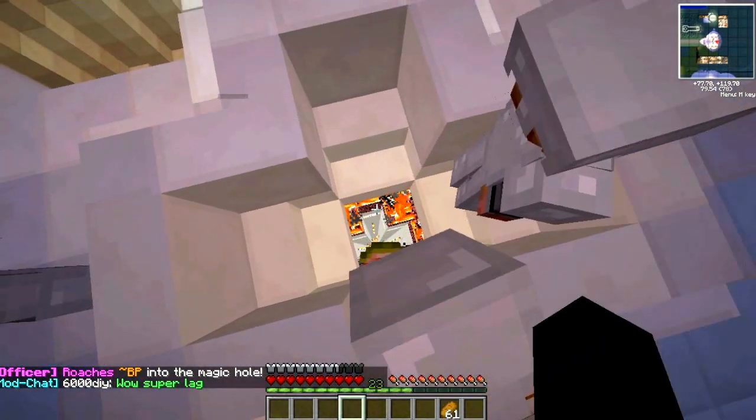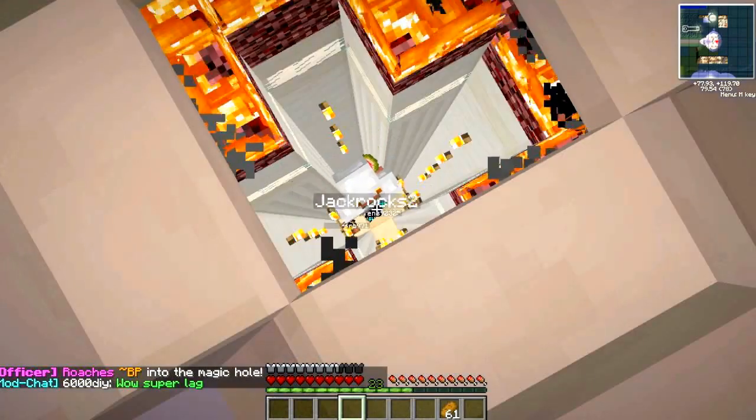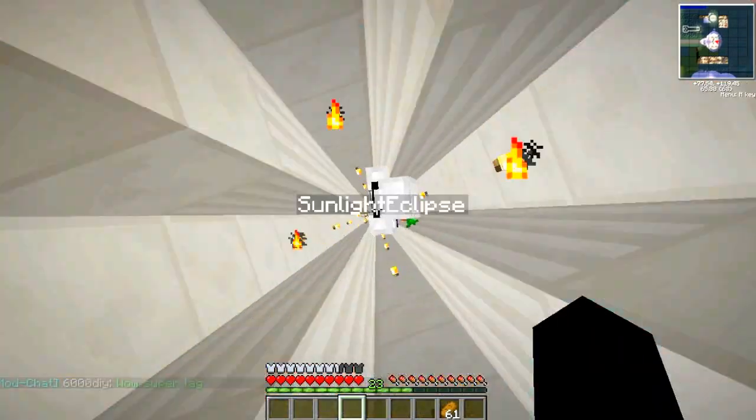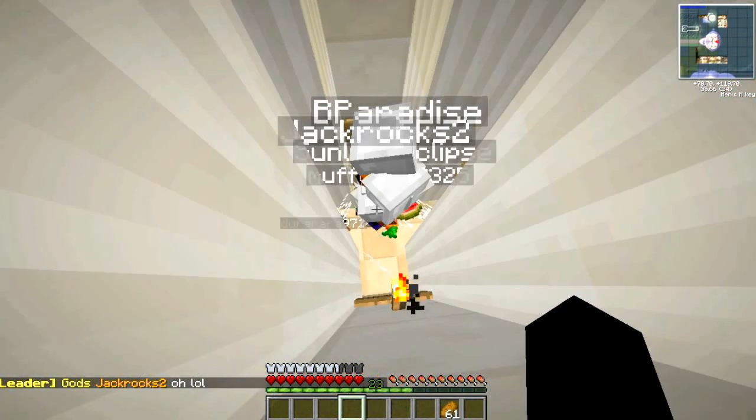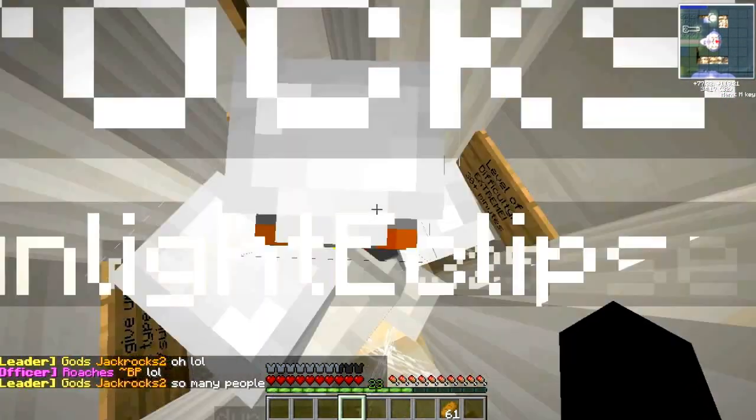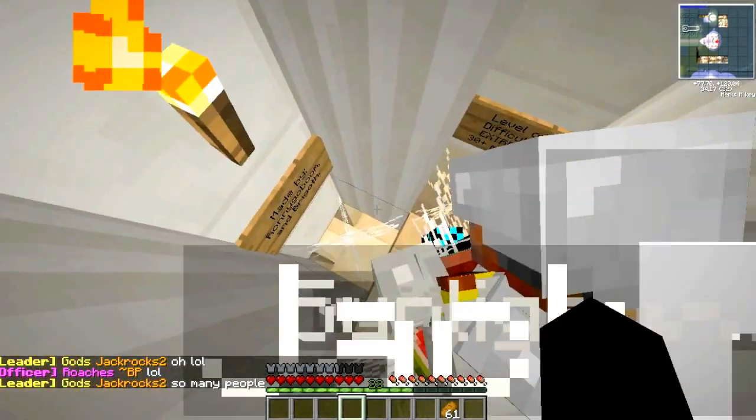And then you jump down. Looks kind of scary, huh? And I don't see any water at the bottom. Oh well, we'll do it anyway. It's a trick — I actually put a bunch of cobwebs at the bottom so that you don't die.